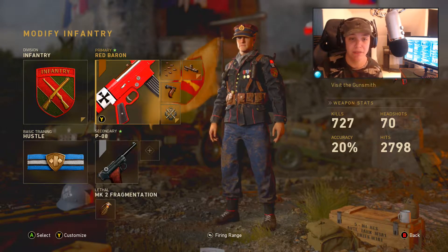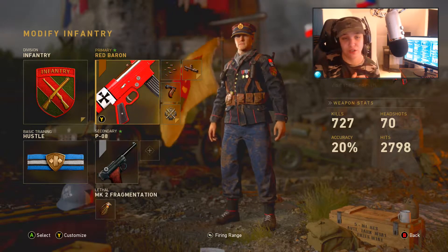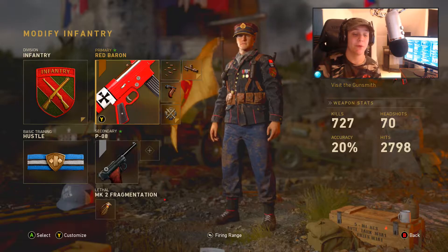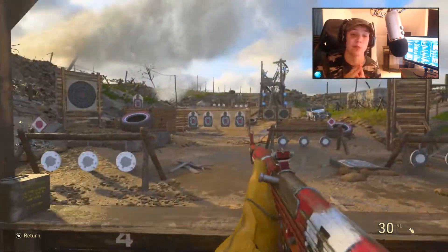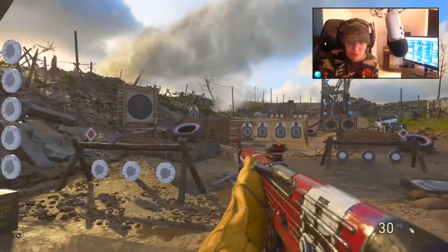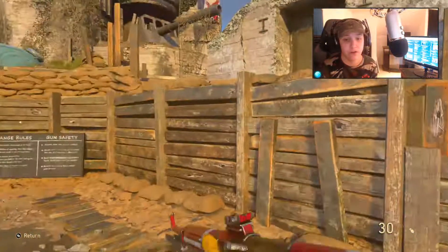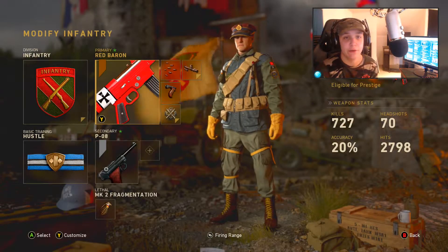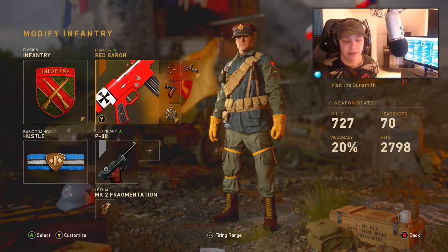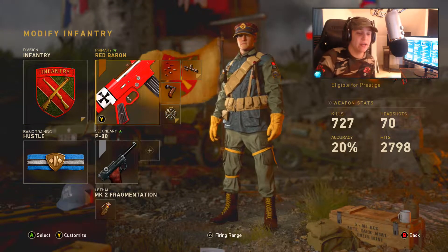The reason why I'm making this video is because in my livestream a couple of days ago, I got a recommendation by a subscriber to use his STG 44 class. That was on PS4, but right now I'm on Xbox and I have the Red Baron STG 44. This gun looks amazing — if we go into the firing range, look at this Red Baron STG 44, it looks absolutely amazing with the Red Baron camo on it.